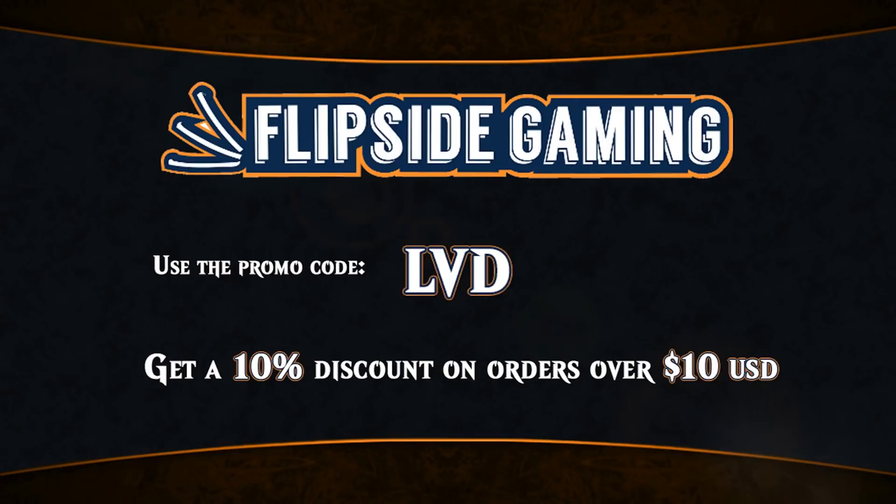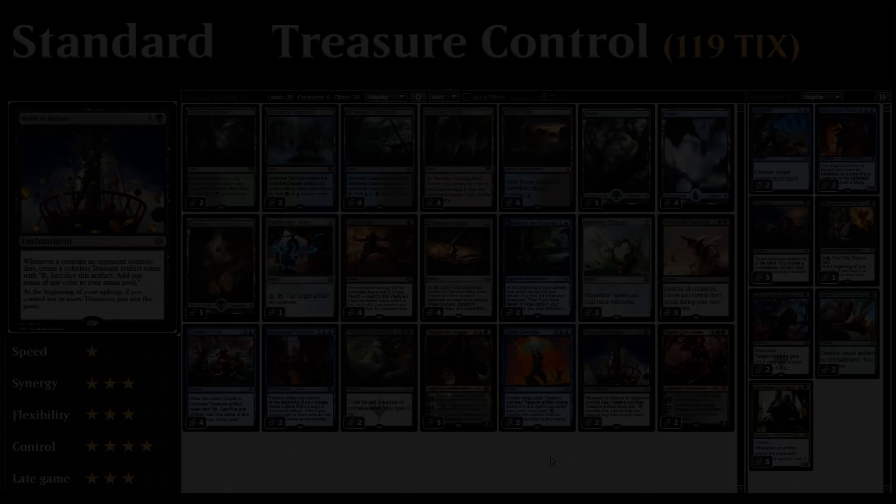Looking for magic cards? At flipsidegaming.com you can now use the promo code LVD to get a 10% discount on orders over $10, while supporting the channel at the same time.